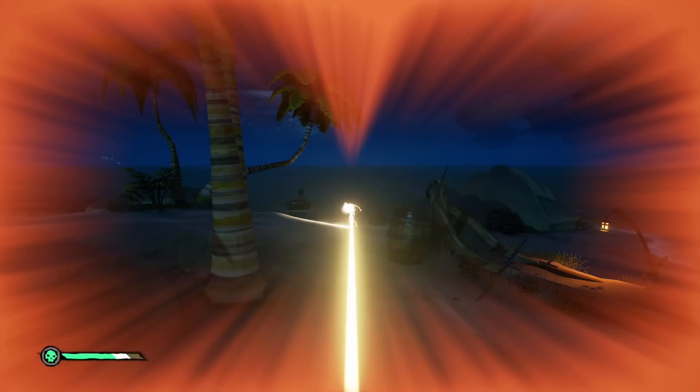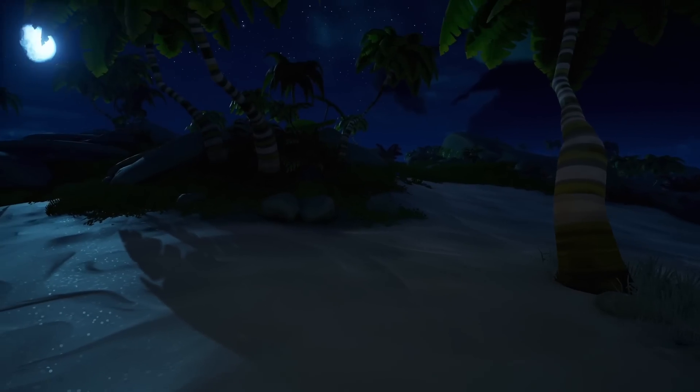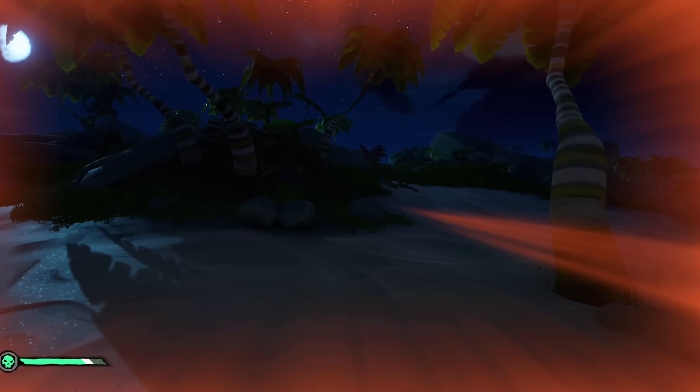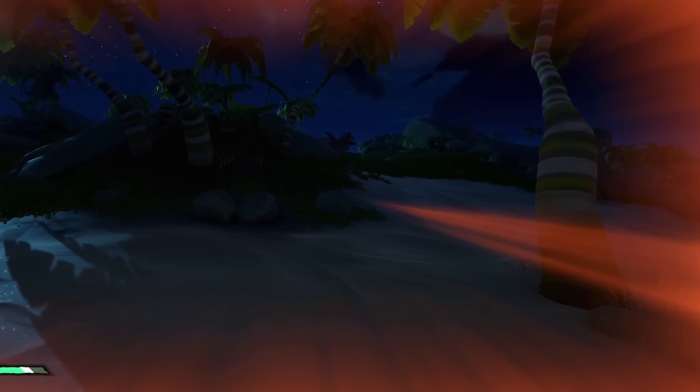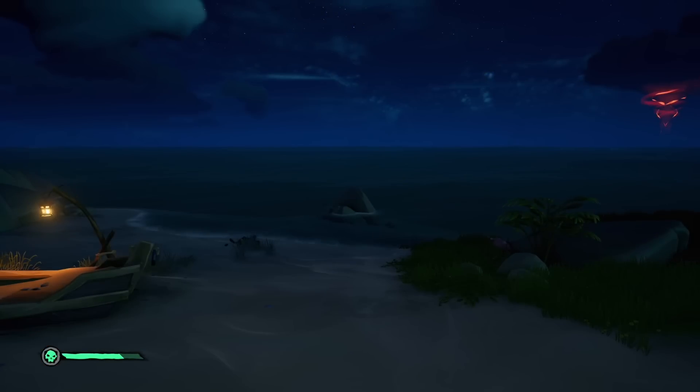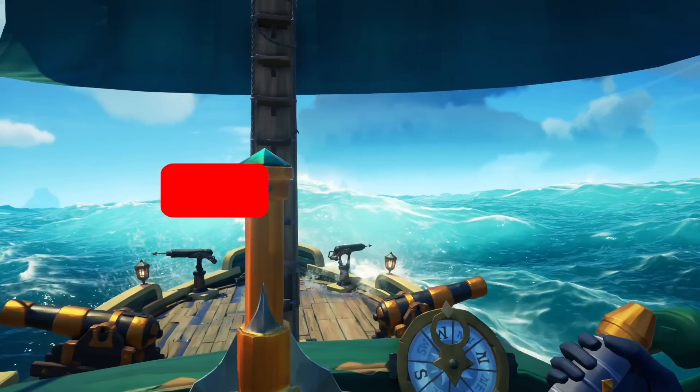Damage indicator — do you see the red around your screen? This usually happens when you're hit. It also tells you where you're being hit from if you look closely. This spike indicates which side and direction you're being attacked from. For example, here it's behind and to the right, and in another example, straight to the left.